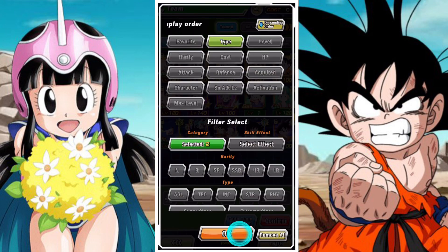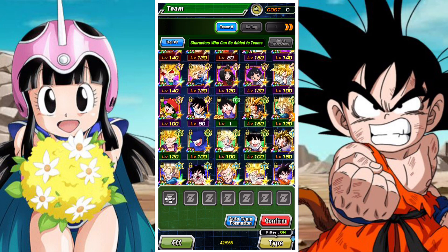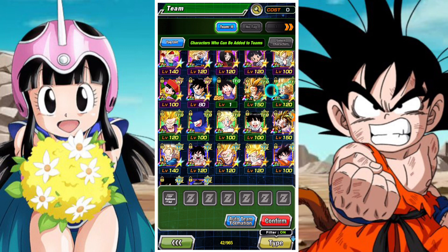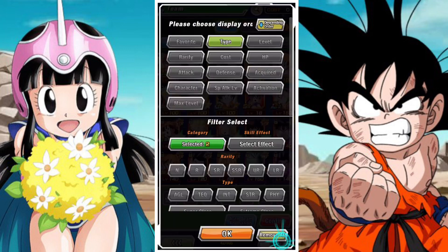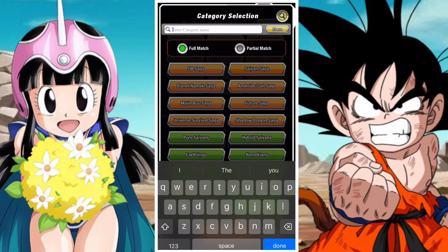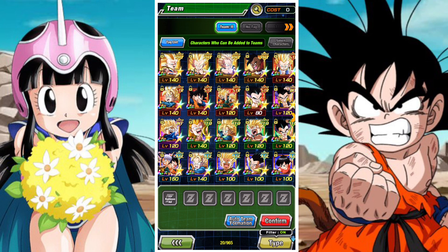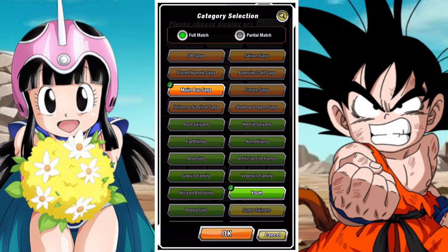Physical Chi-Chi is very good, Physical Bomber is very good — there are a lot of premier units in that small but strong category. Then there's what I call the Goku's Family Youth team, which I think is probably the next hybrid category. This is where you can stick a bunch of Gokus with a bunch of Gohans — they have All in the Family, they tend to be a good selection.